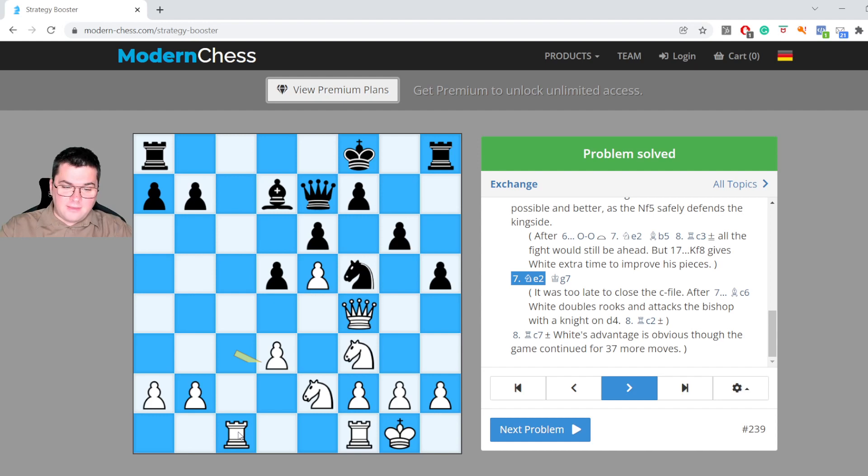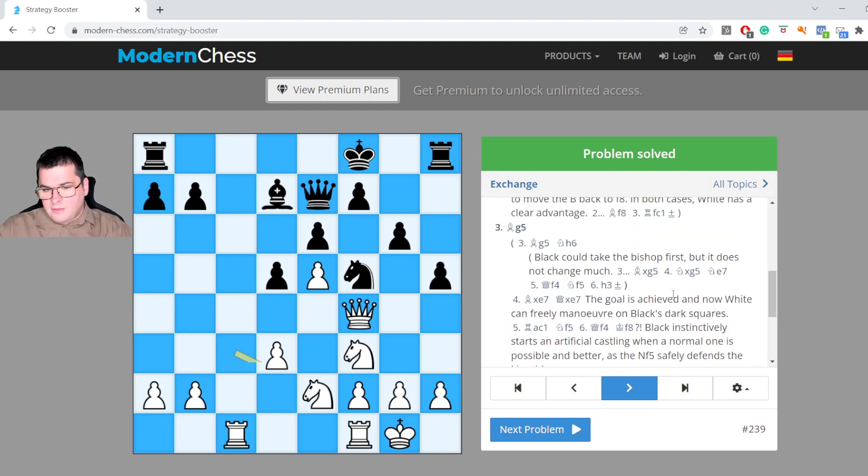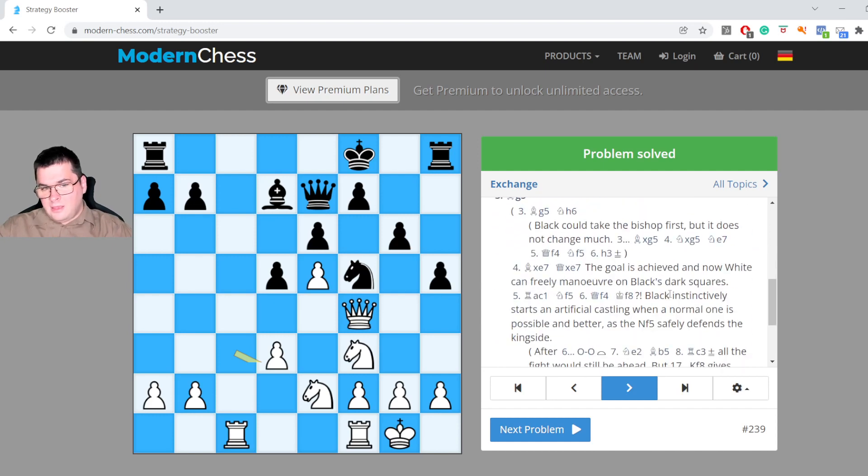Then queen and knight will be clearly better than queen and white-squared bishop. Black should also reckon with our ideas of invading on the c-file, so White has a clear strategic advantage. There are many examples in this topic on exchanges that you can solve on your own to develop your understanding. All examples are extensively annotated and this topic is free for everyone. I hope you enjoyed my short lecture — good luck and see you again!